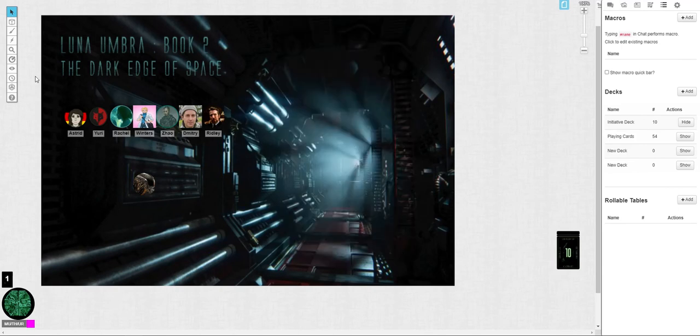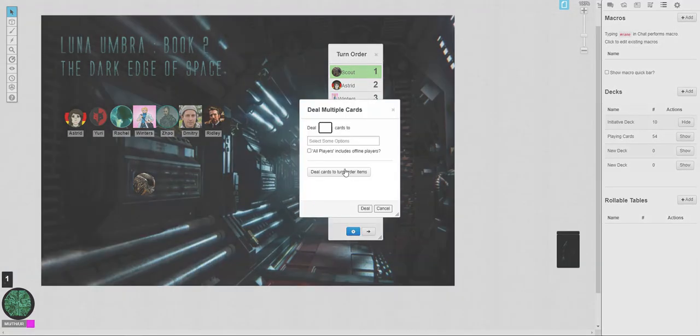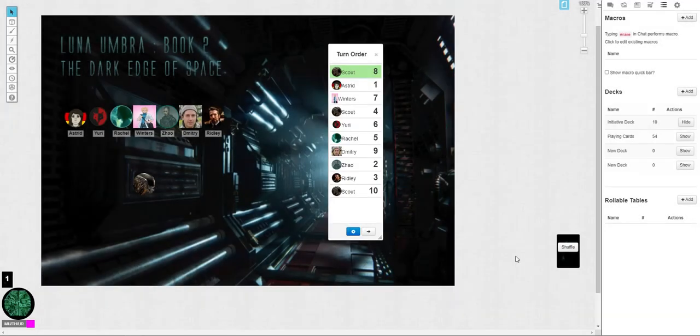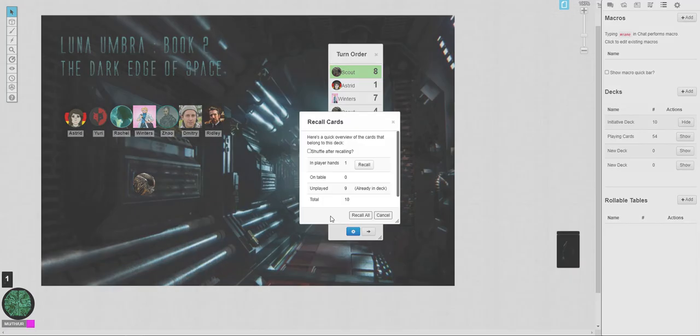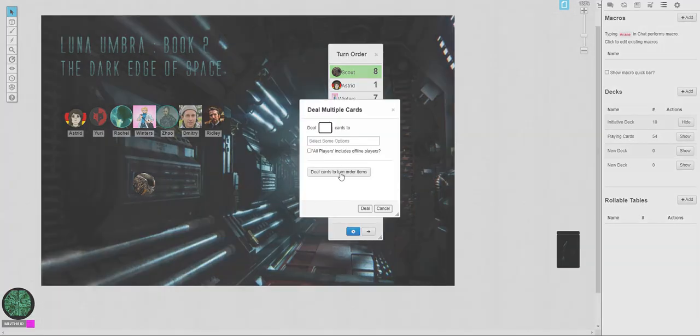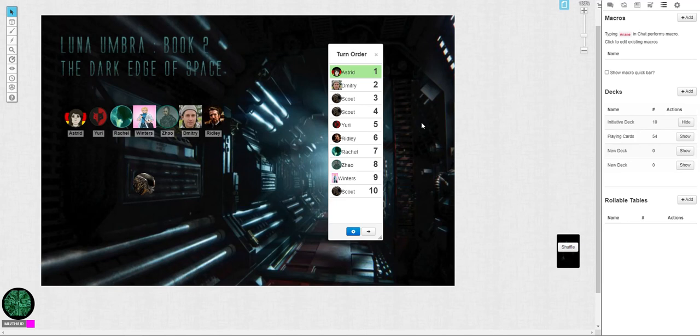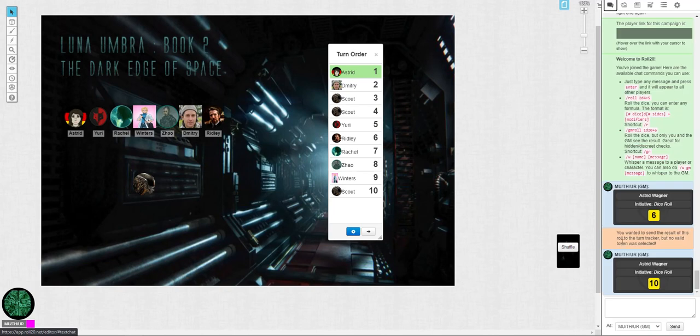Once you've got it in place, bring up your turn order, shuffle this deck, and say 'deal this to my turn order.' Two, three, four, five, six, seven, eight, nine, 10 — should have exactly enough. Recall all of them, shuffle after recalling, then deal to turn order and set it ascending. This does take away the ability for players to draw their own initiative, but it's a lot quicker and easier. You avoid the problem where someone says 'hey, you rolled this but you didn't have a token selected' — this card process avoids that altogether.